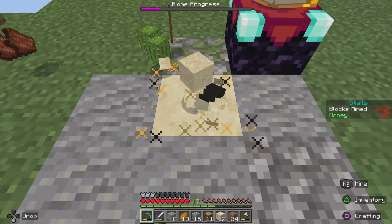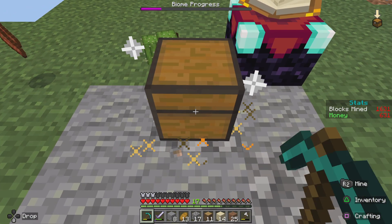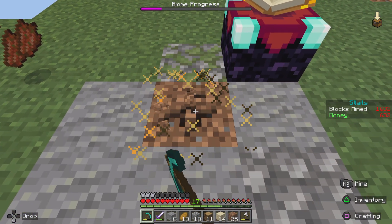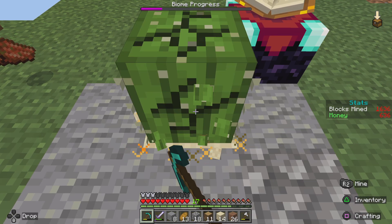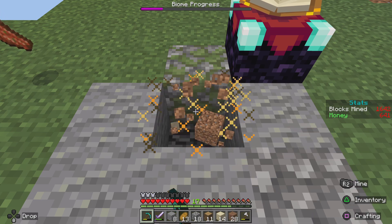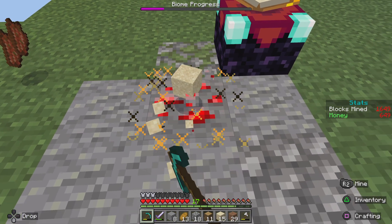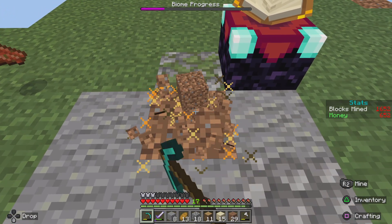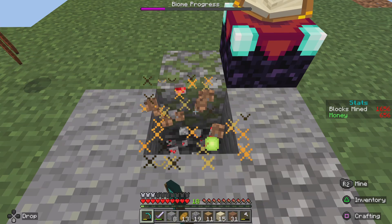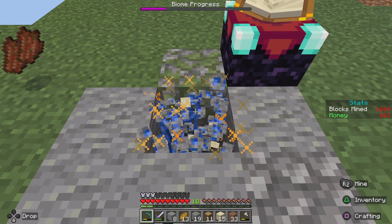We got some redstone. It looks like we got an empty map. No more creepers — doesn't look like we've gotten a creeper in a while. We're getting lots of dirt so we can definitely expand the island.